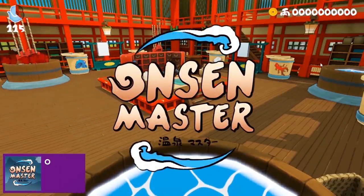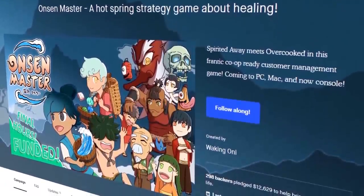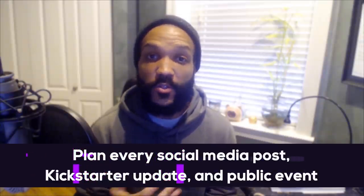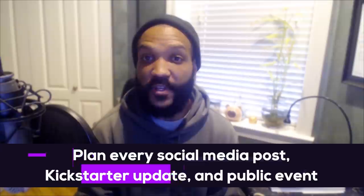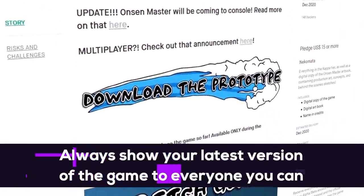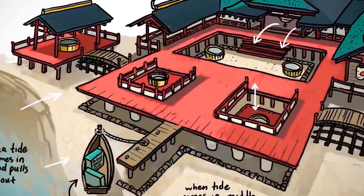Onsen Master by Waking Oni. Hi, I'm Derek Fields, lead designer at Waking Oni and creator of Onsen Master. When creating a Kickstarter, one of the most important things is planning — plan everything. Every social media post, Kickstarter update, and public event for your campaign, to reduce headaches and hurdles. Get the most feature-complete version of your game and start placing it in front of friends, family, and social media in the months leading up to launch. That way people are already talking about your project, just waiting for you to hit the launch button.